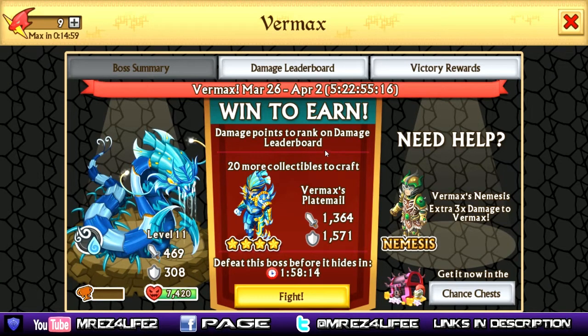So this is what the Vermax is all about. As of right now, I have five days left to get the Vermax plate mail armor. The attack is 1,364 and the defense is 1,571. And as always, if you need help, we can get the Vermax's nemesis, which gives you extra three times damage to the Vermax. I believe it's another earth-based armor.